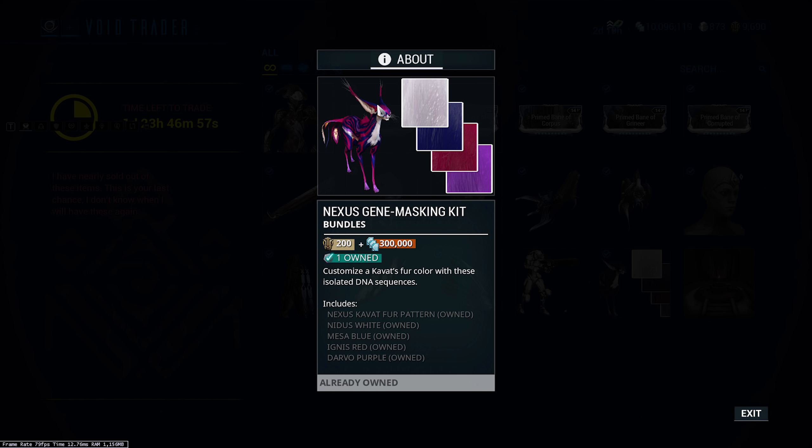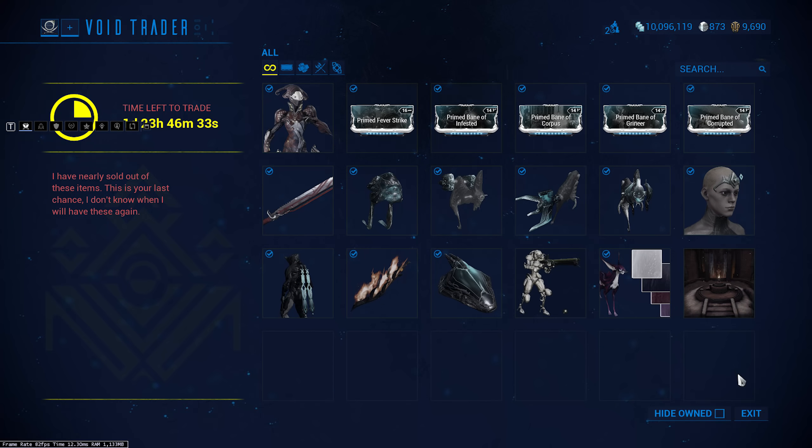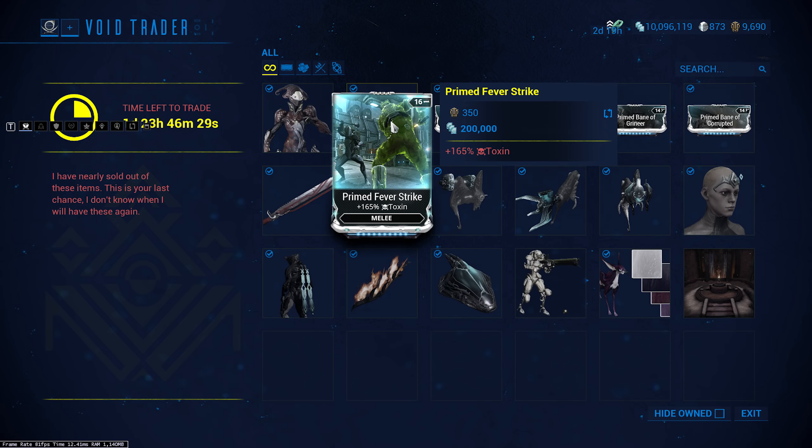Then we've got the Nexus Gene Masking Kit, which is actually the pattern I used to use on my Kavat all the time — before the one I got from Cetus. It comes with white, blue, red, and purple for coloring your Kavat. I think it looks really really nice — it's a really cool pattern. If you like making your Kavat look cool, 200 ducats and 300,000 credits — I'd say it's worth it.